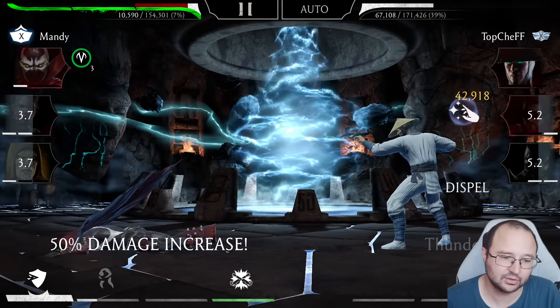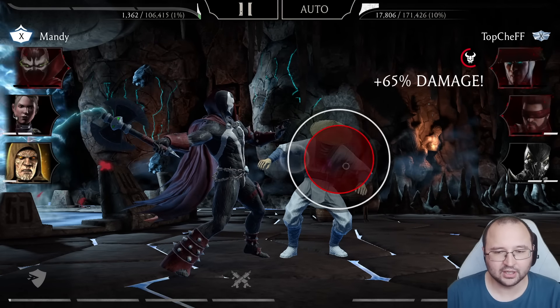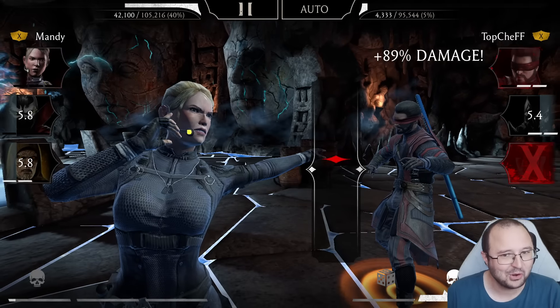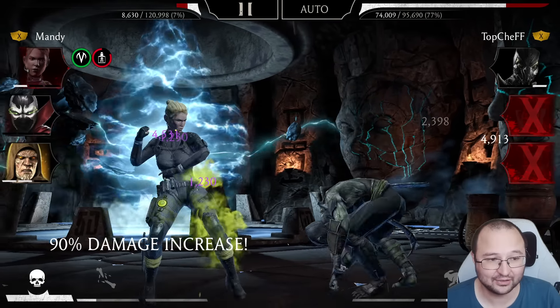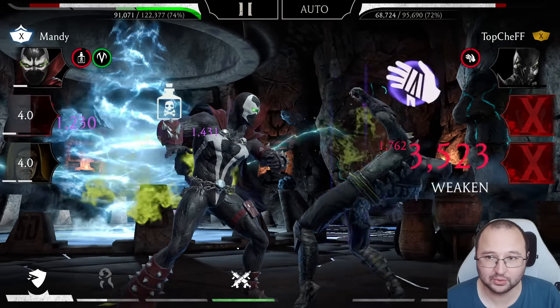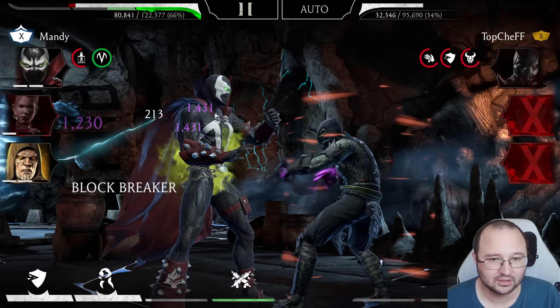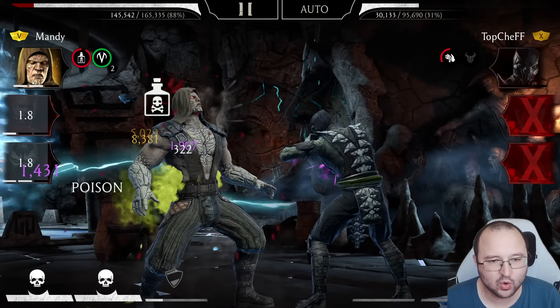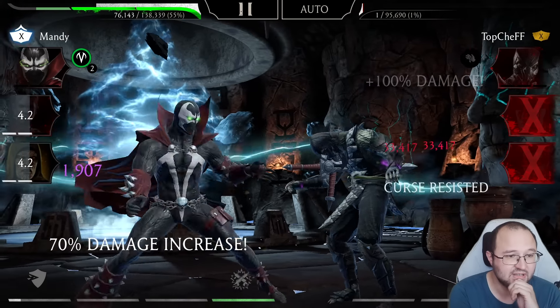He healed himself — that's pretty cool, that was an impressive heal. I always expected him to heal Cassie, but at that point he was actually the most wounded guy on the team so he healed himself. I need to get to another Special 2 — unfortunately I'm poisoned so I don't think the heal will work while poisoned. I'll attack this guy then attack back to Tremor. Let's see the heal again: six thousand, forty thousand, sixty thousand. About sixty thousand — that's okay, not really bad.